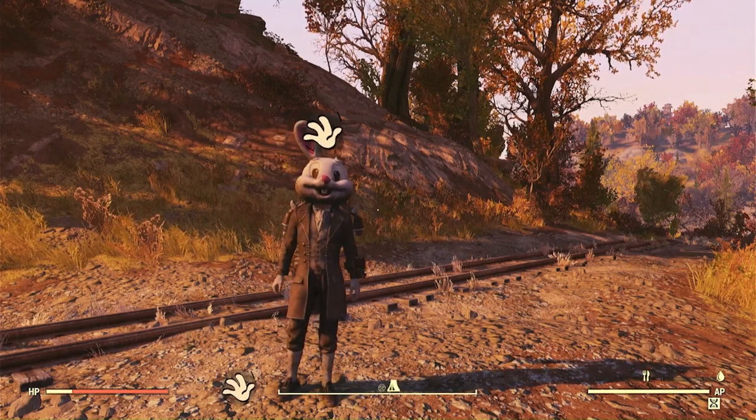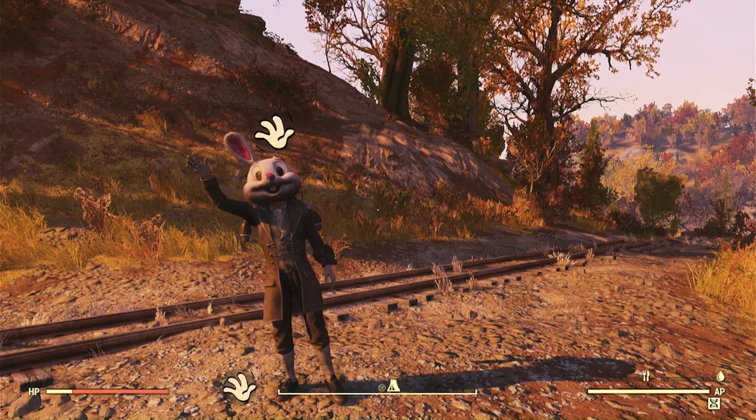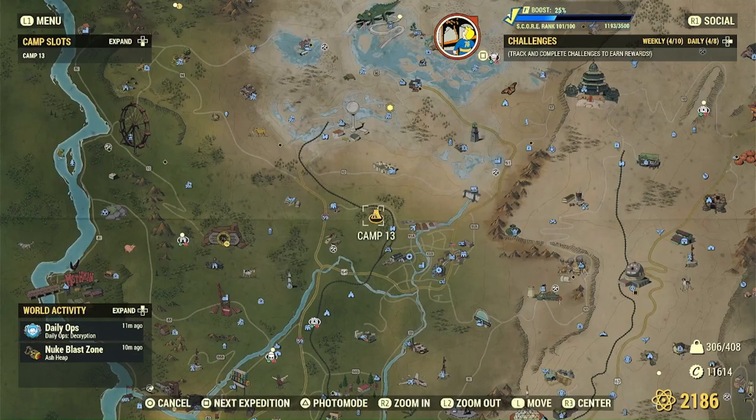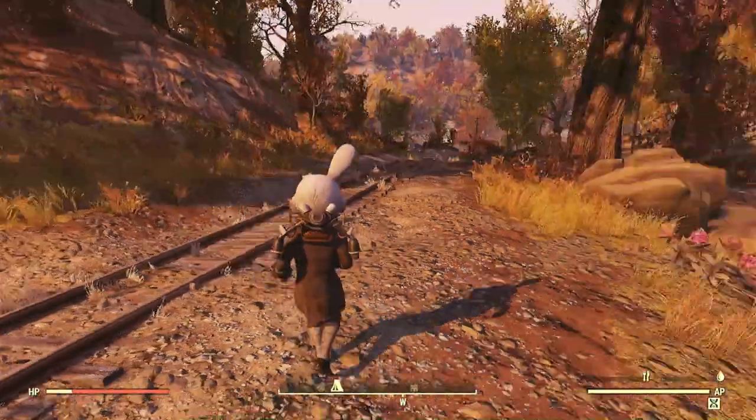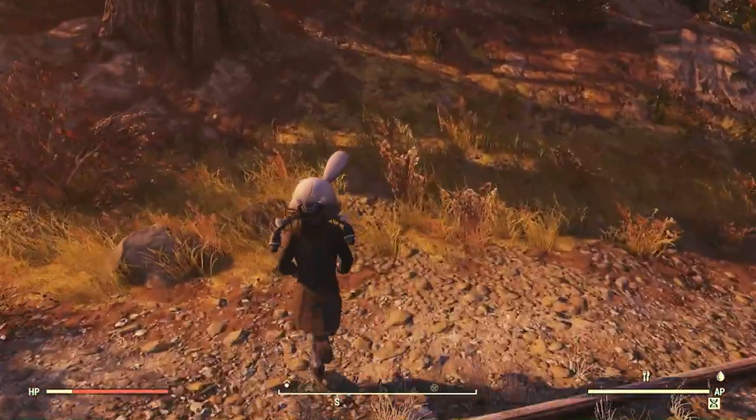Hello, my fellow cloven hooves. I'm Mr. Church. Today we're going to be building inside a destroyed train car right here near Morgantown Station, just up the tracks. There's a stretch of track right here that's very flat and that's going to be perfect for what we want to do.